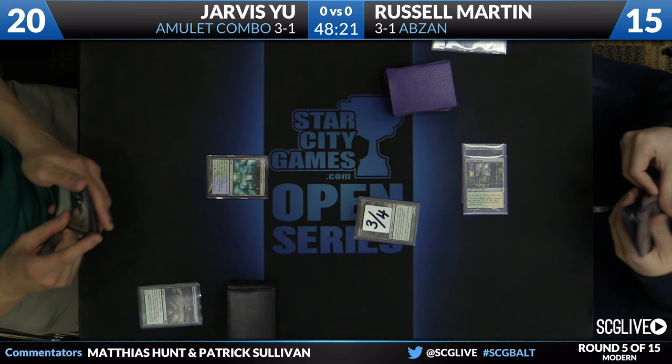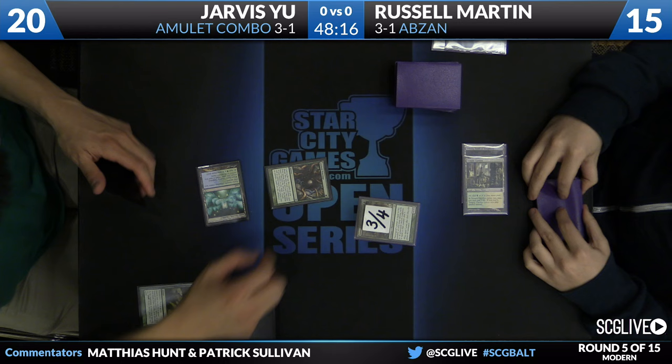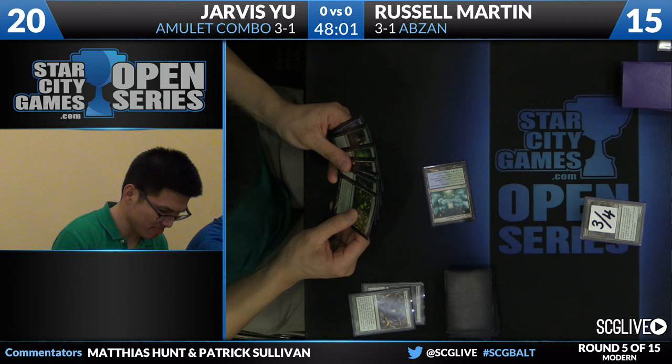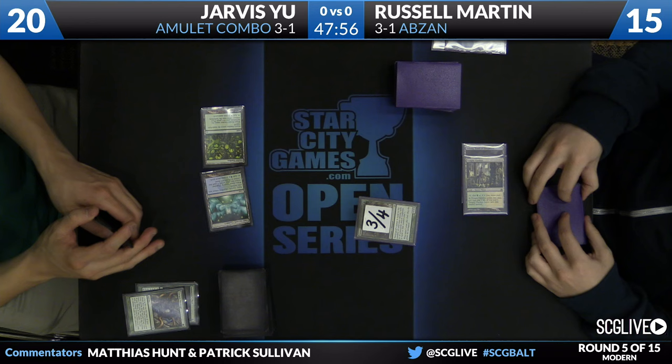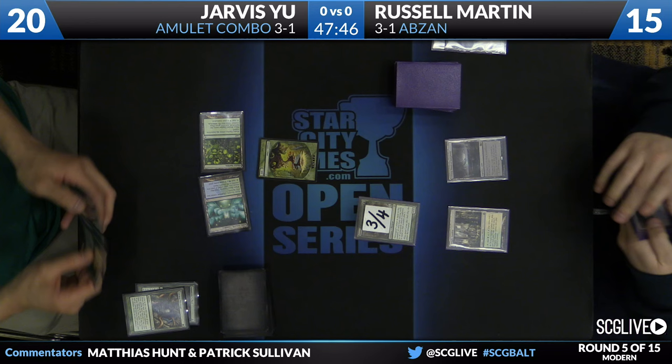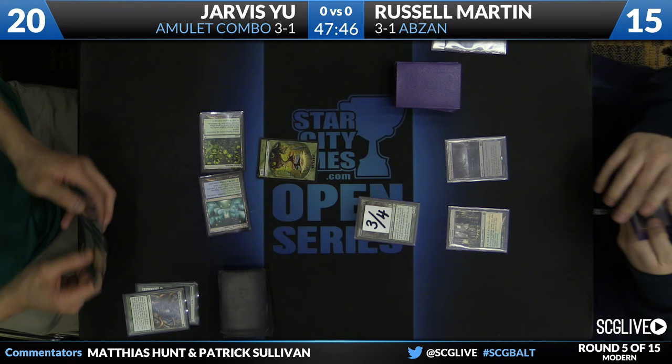There'll be a Tarmogoyf on turn two for Russell. By tapping out here, if Jarvis had an untapped land he would have had free reign to Azusa this turn, but he doesn't — just another Bounce Land and the Tolaria West. So he's Stirrings for Colony Garden. Colony Garden is a one-of that protects Amulet. The turn you play a Titan, it protects it from an onboard Liliana. Also, it could just be a nice chump blocker. You play it when Liliana's a thing.